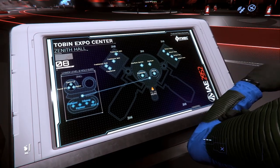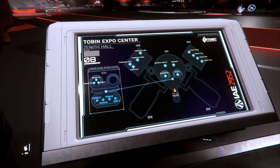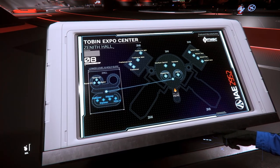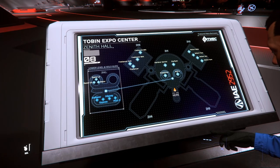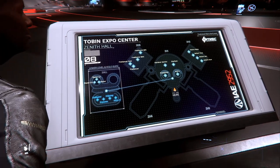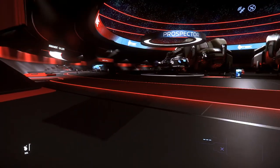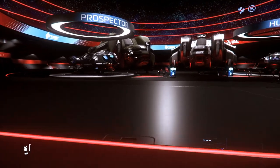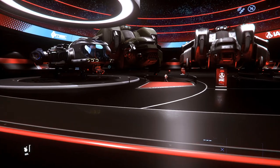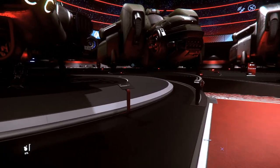Downstairs they have the Razor Series, which are racing ships. And in the hollows they have the Endeavor, the Expanse, the Odyssey, and the Hull C. So let's go ahead and start here on the main showroom floor — we're going to take a look at the Prospector, my favorite ship. Made a lot of money with this ship.